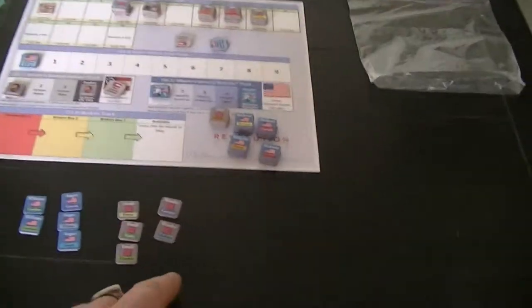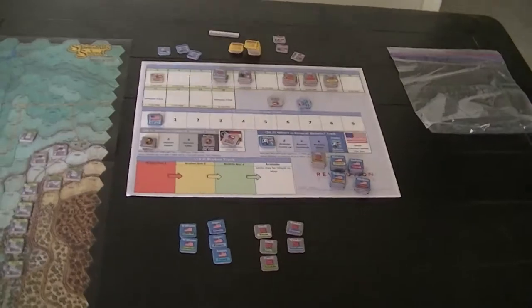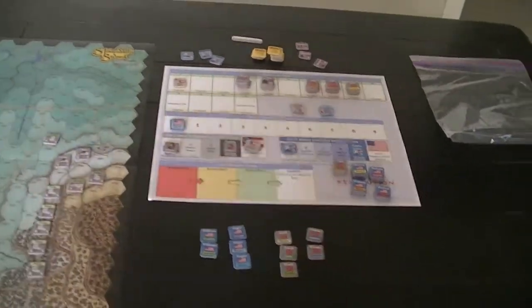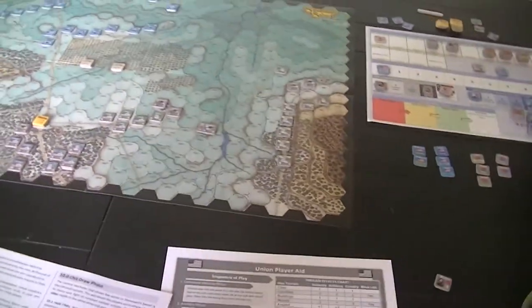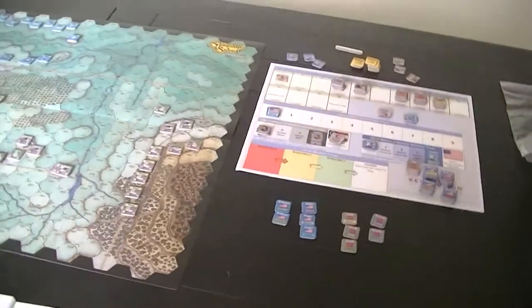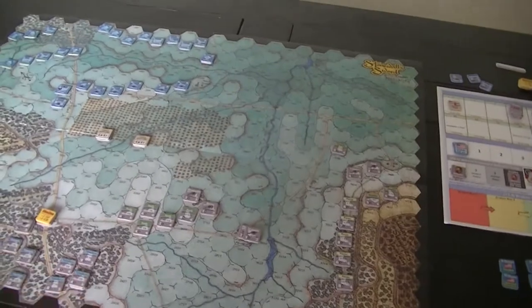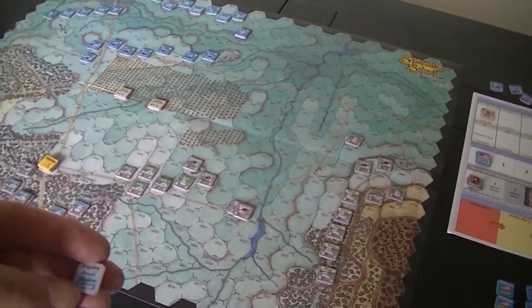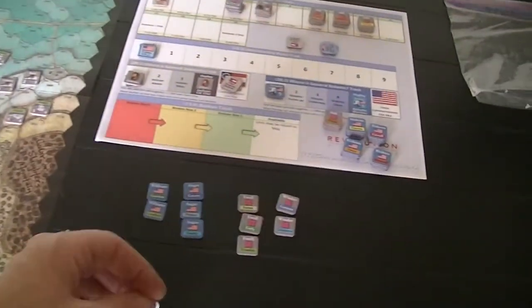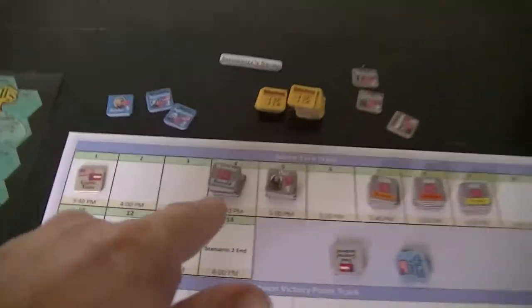The victory point hexes aren't marked on the map, which I find disturbing — I wish there was some indication of what's worthwhile. These hexes all have some victory point value, and the value increases going this way — this hex is worth nine points per turn for the Union to grab. On the other hand, Confederate point values are end-of-game points because they don't collect per turn — slightly different types of goals in play.